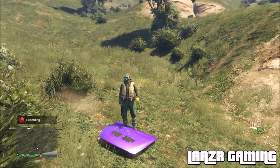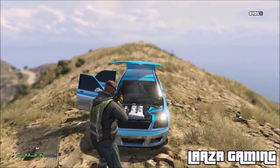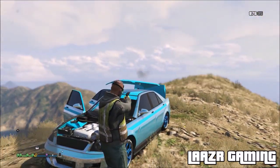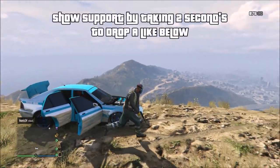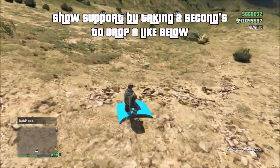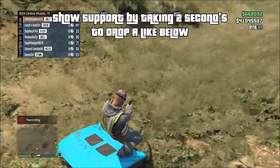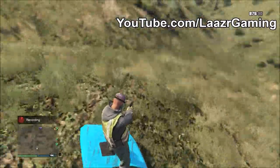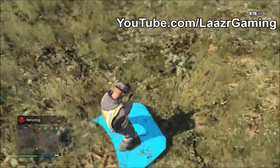It doesn't matter how steep the hill is or what hood you're using — your guy will keep his balance on the hood and it just looks epic. You can even do a little ollie — that's a jump in skateboarding terms. You'll be able to jump off little ledges, land it, and still stay on the board. I'll be honest, when my friend first showed this to me I thought it wouldn't be that great, but it ended up being so much better than I originally thought.